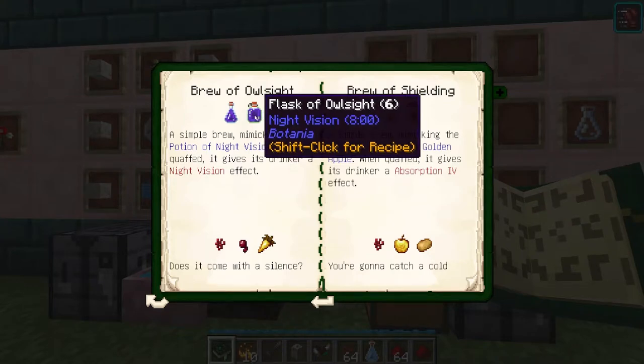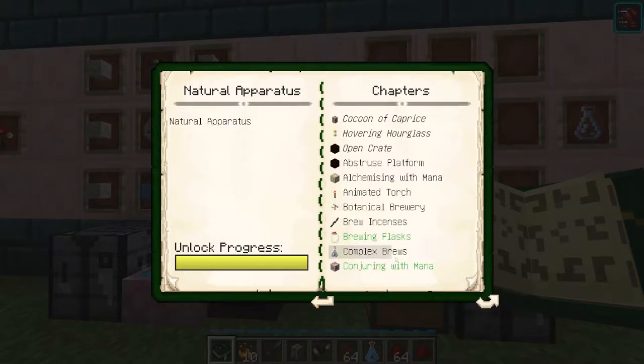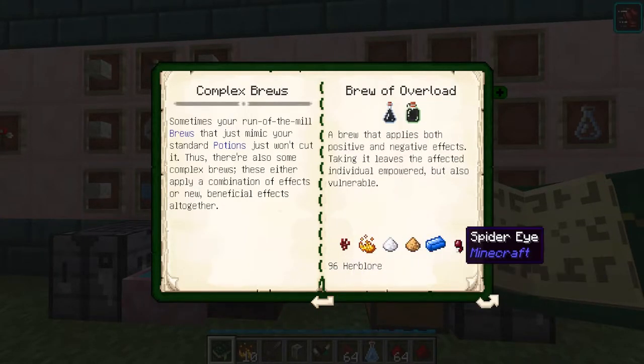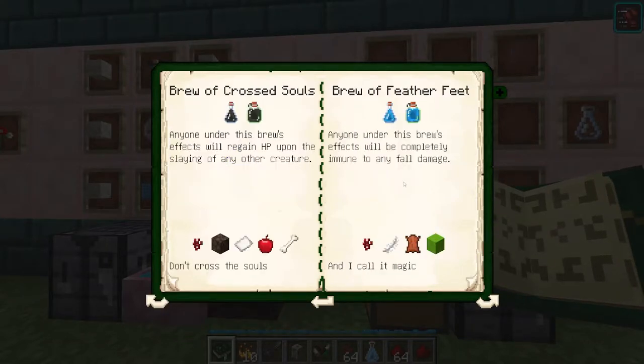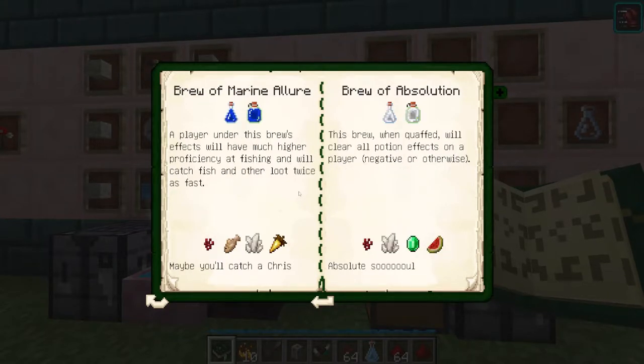A quick look in the book shows many different potion types — a lot of these are just the default potions from vanilla, just given slightly different names since it's the modded version. The bigger flasks give you up to six uses and are basically the larger versions. The complex brews require all six platforms with various ingredients and clearly have a lot larger effects.